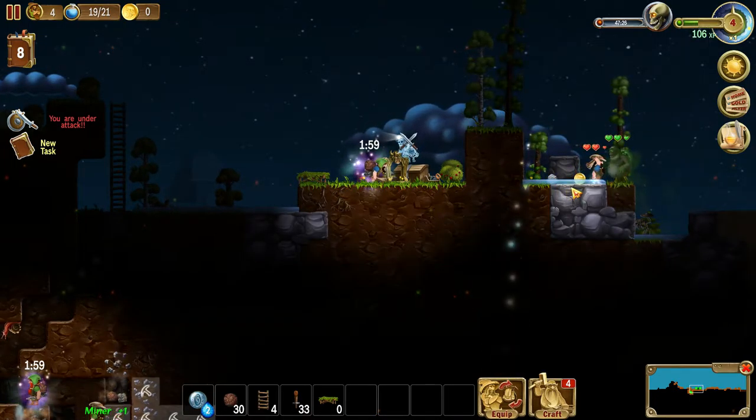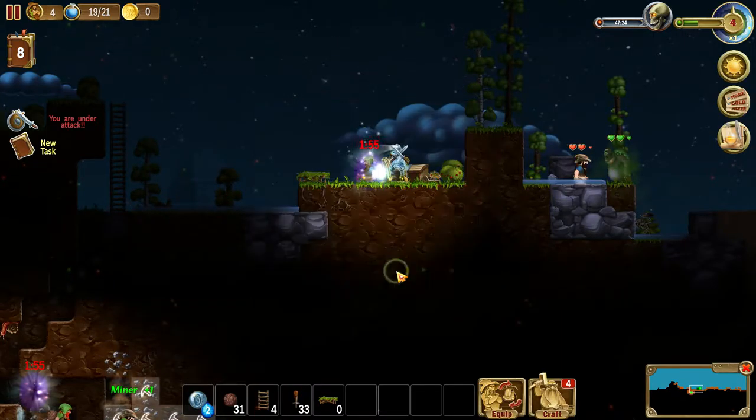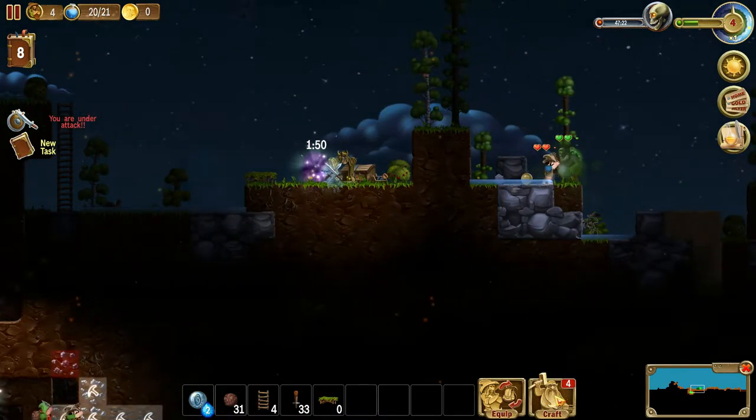Oh, here's another book. Carpentry. Again. Well, that's just fine. We found some iron ore. Got a stone pickaxe. That's a good thing.